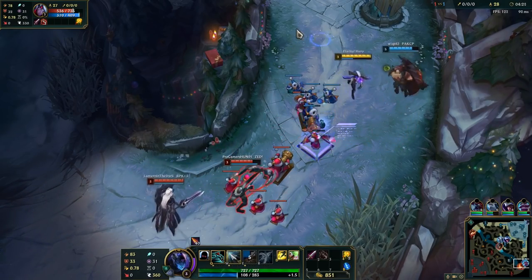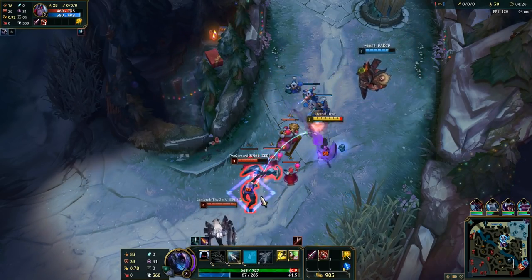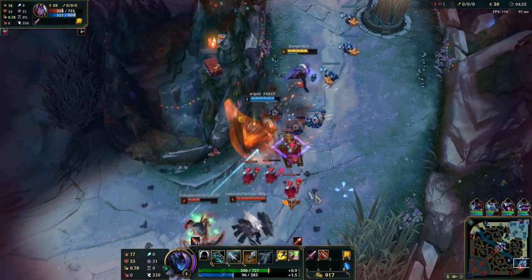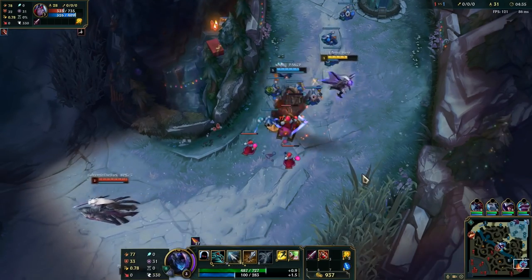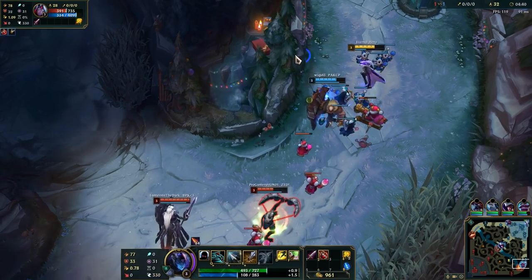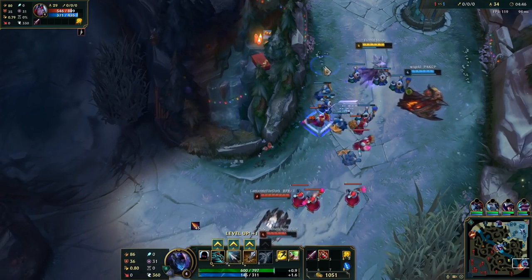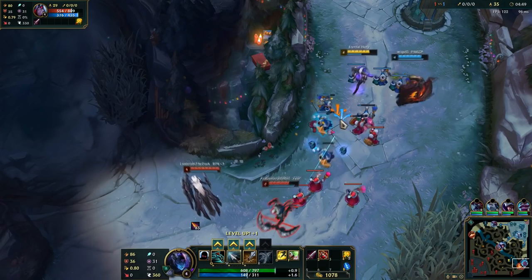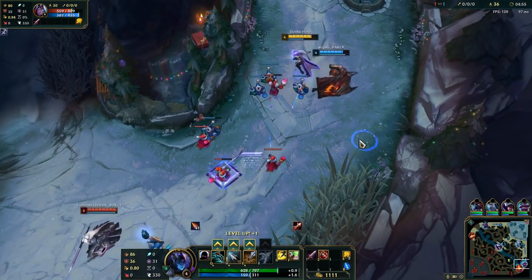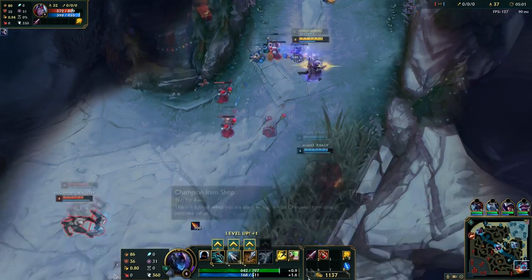Better to just use your Q efficiently with auto attacks. The moment I'm doing an auto attack I'm already pressing Q - that's a nice trade. Vayne is a late game champion but that doesn't mean she cannot kill someone in lane if you trade properly. This lane is difficult because of Leona, so it won't be easy to randomly engage on Varus.